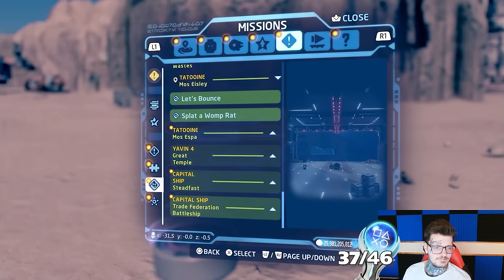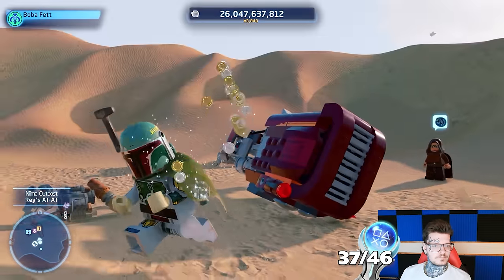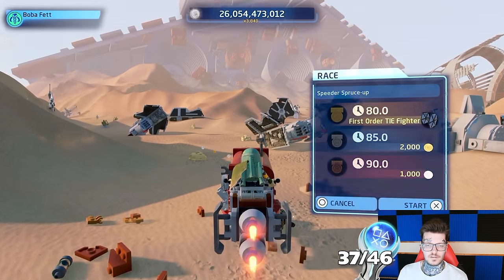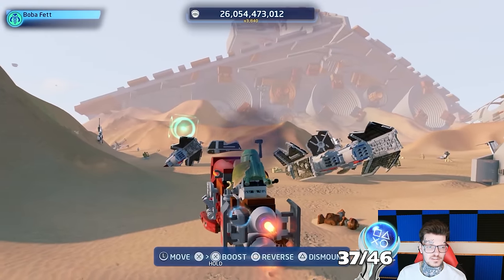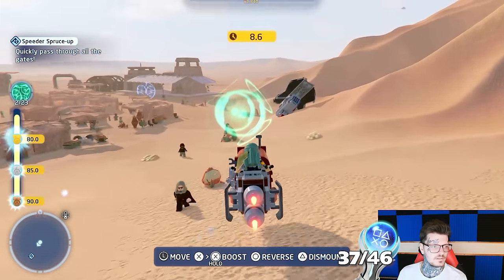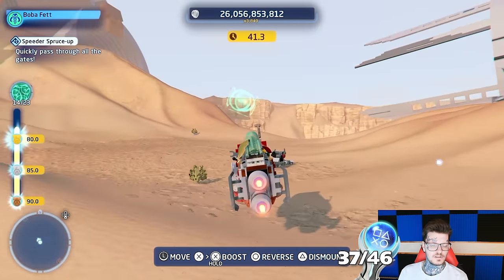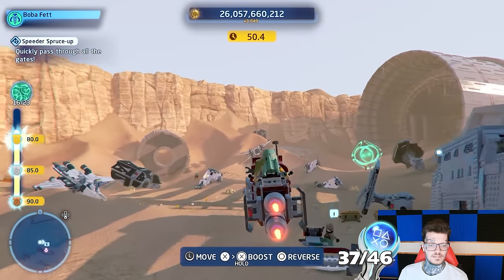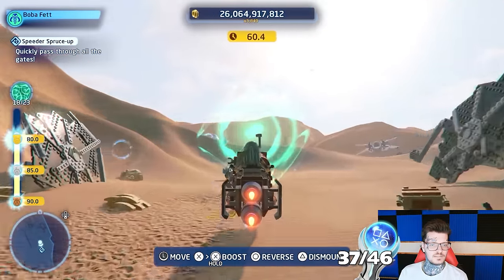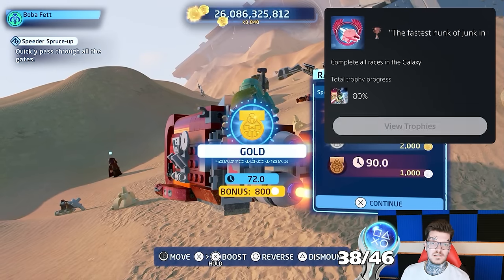After helping this racer fix up a speeder at Nima Outpost, we unlocked our final race. I can just smell the trophy already. The last race in the galaxy — 80 seconds to get the goal. Half of the time is gone. 20 seconds left, five more gates. The fastest hunk of junk in the galaxy — complete all races in the galaxy. 90% now across the galaxy.